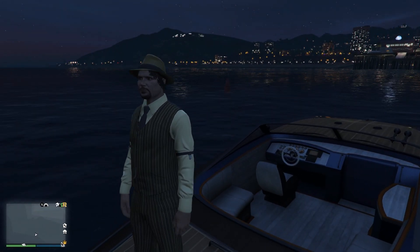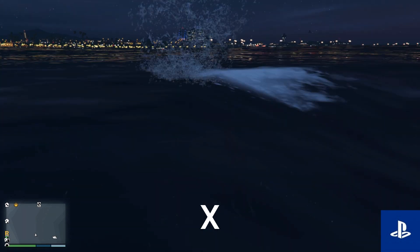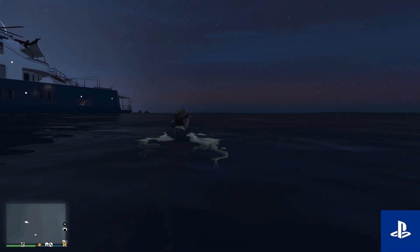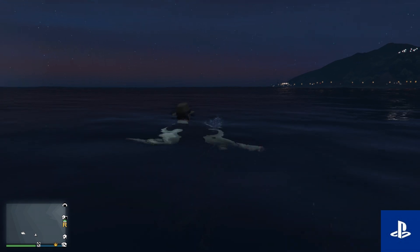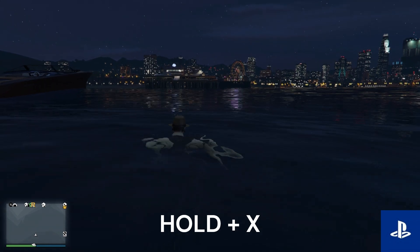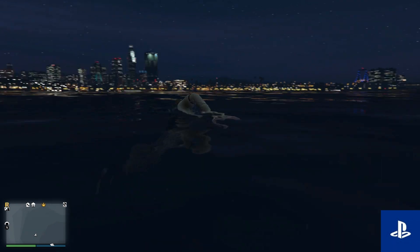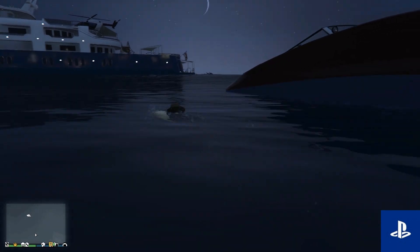Moving on to the PlayStation controls. To jump in the water, press X. Now to swim forward, press the R2 button. To change direction, use the left stick. To swim faster, press and hold the X button. To swim slower, press and hold the L2 button. To tread water, press the circle button. To climb out of the water, press triangle.